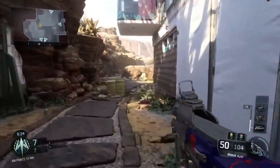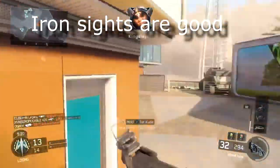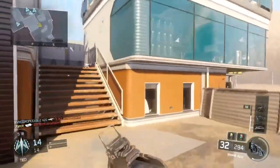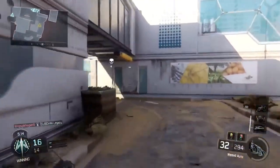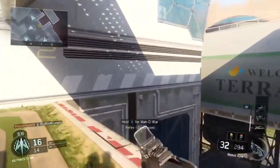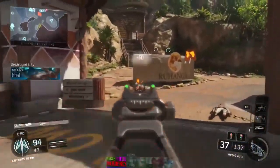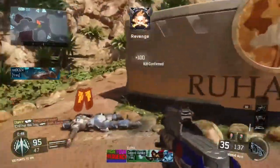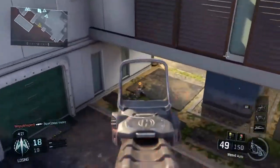As far as the iron sights on the Weevil go, I think they are very usable, especially within those first 25 meters. The bright green iron sights aren't too obstructive and I don't feel the need for optics in the 4-to-5-shot kill range. Optics isn't a bad option if you like them — it definitely wouldn't be a wasted slot — but personally I find I don't need them too badly.